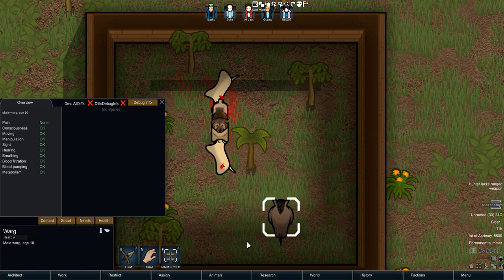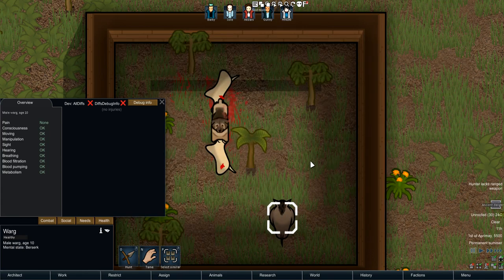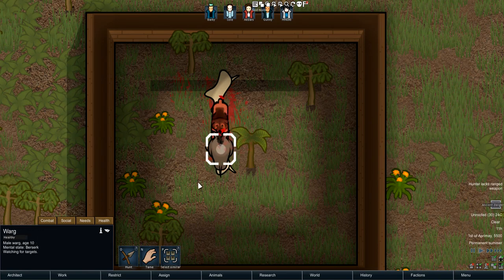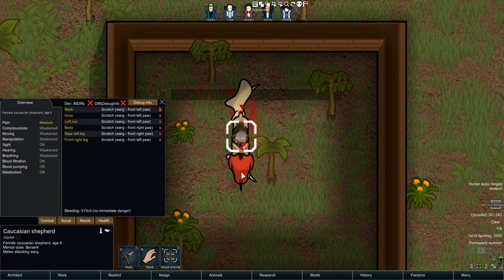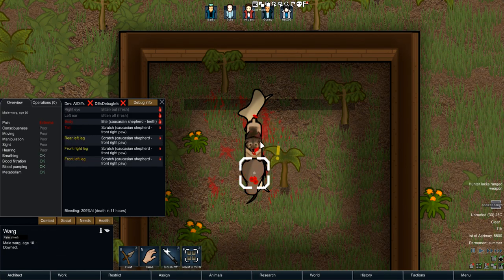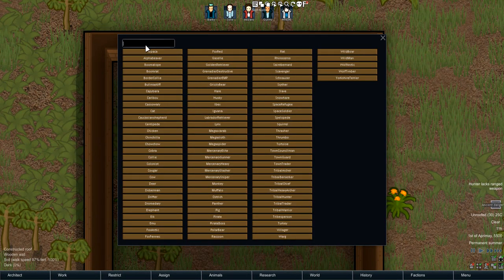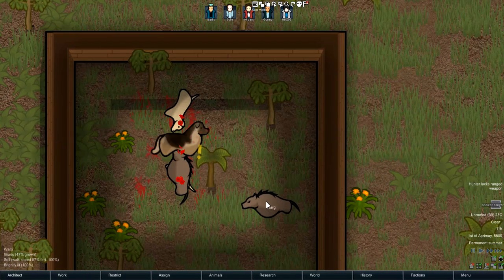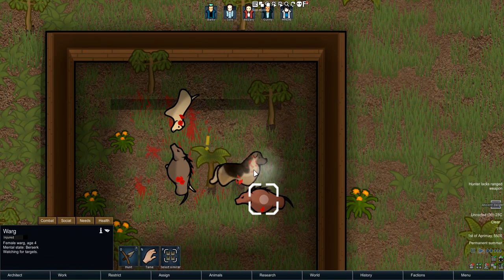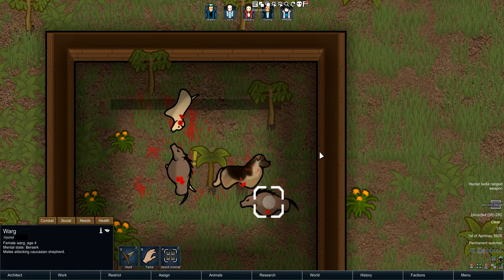The Warg does less DPS than the Caucasian Shepherd does. The Warg's downed — this guy's still standing. That is ridiculous. Now I kind of want to test some more — see how strong this thing is. That was a lucky dodge that this dog just pulled off.